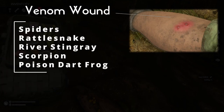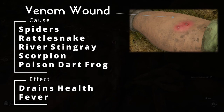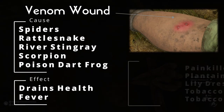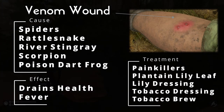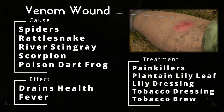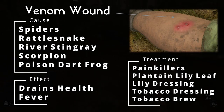You can get a venom wound from various animals like the two types of spiders, the rattlesnakes, the stingrays, the scorpions, and just picking up a poison dart frog. When you have suffered one of these wounds you will see an icon pop up in the bottom left corner. For small amounts of poison like from the stingray, the poison will disperse over time. But larger doses will rapidly affect the player and kill you quite quickly, so in that case you need to act quickly by treating the wound.